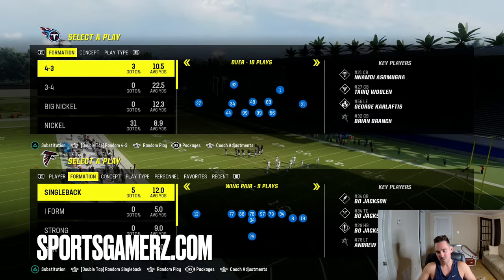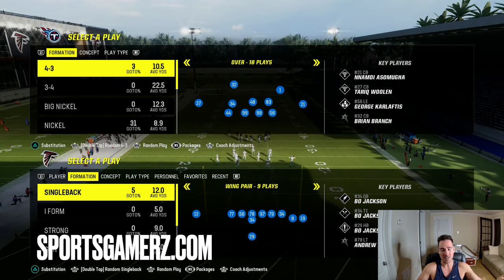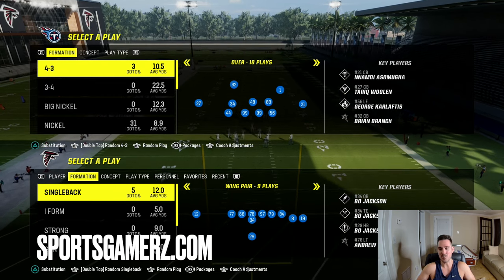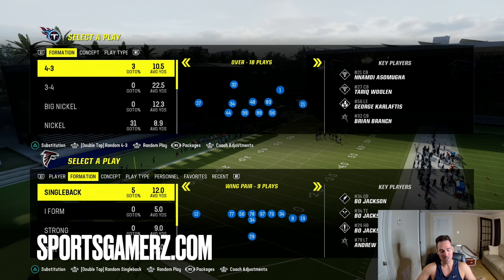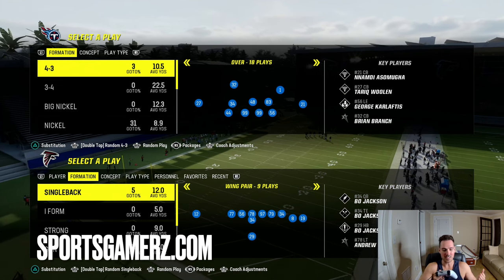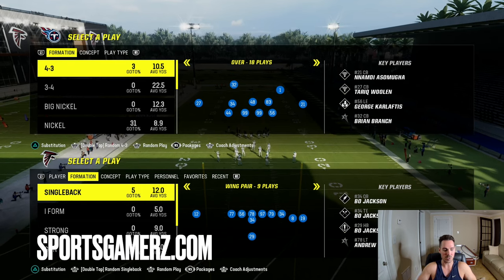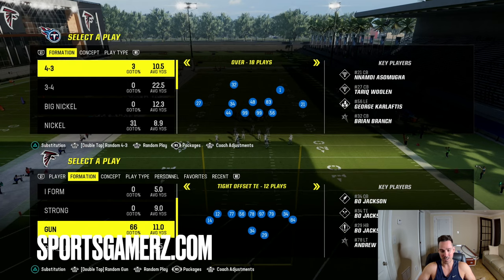Are they playing cover 2, cover 3, cover 4, cover 3 cloud, match? Is this a hard flat, a cloud flat? Are they using zone drops? All this type of advanced stuff is really important to know, and a lot of players don't realize that there are pre-snap and post-snap reads that you have to be able to really understand in order to play this game at a high level.